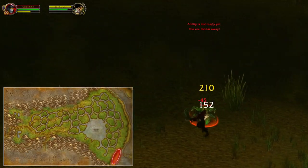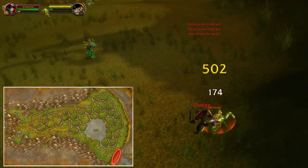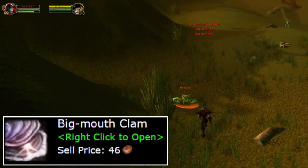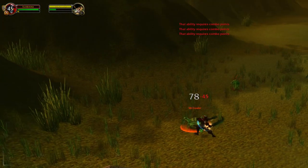You can head back to Swamp of Sorrows and at the south eastern part you can find these crawlers and murlocs. Both of them have a chance to drop the big mouth clam. This is such a decent farm at around level 40 or 41 all the way up to 44.